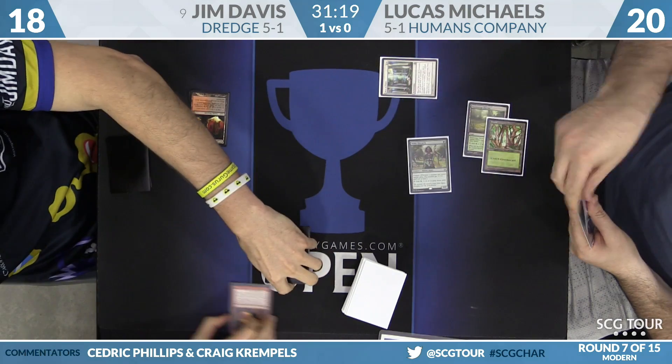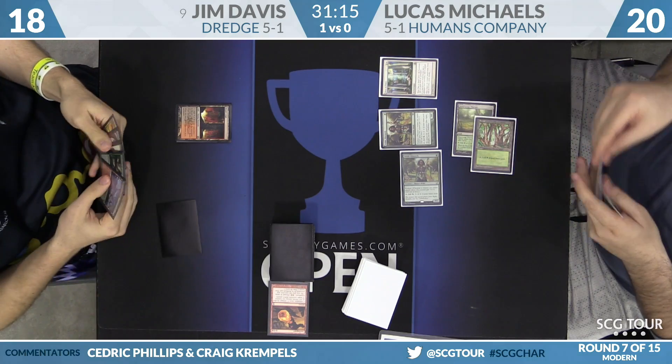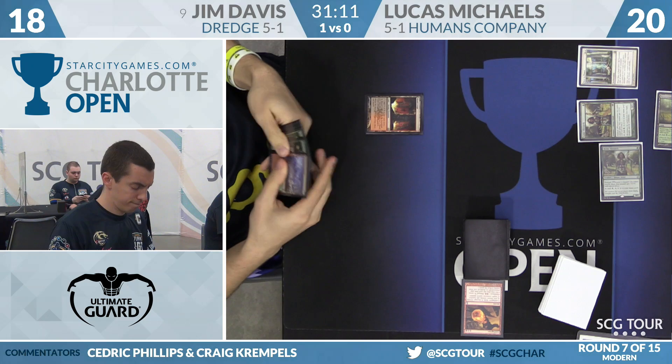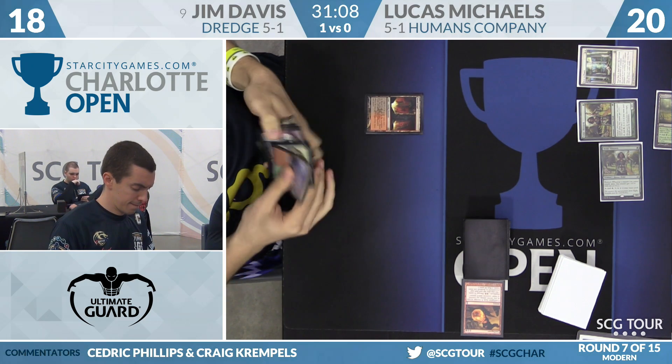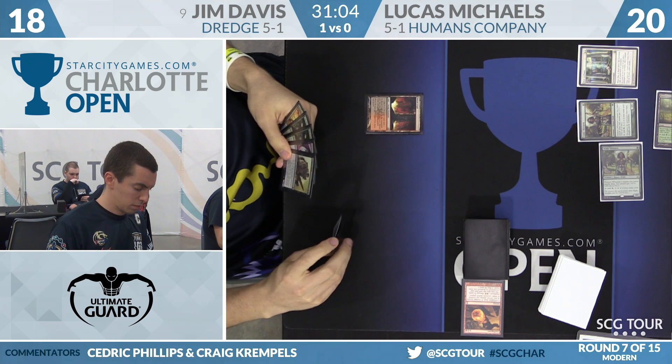Rest in Peace is very impressive — Conflagrate's going to bite the dust. Another copy of Noble Hierarch for Lucas Michaels, and this is the haymaker he was looking for. Jim's in a whole lot of trouble here. He needs to draw another land, and he needs a way to get the Rest in Peace off the board.